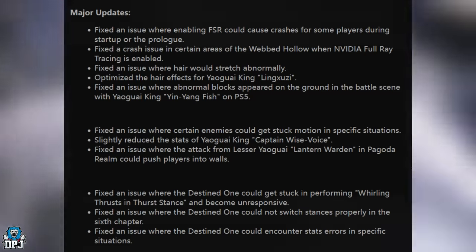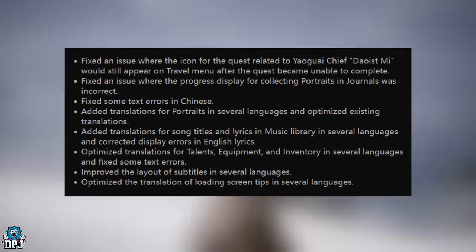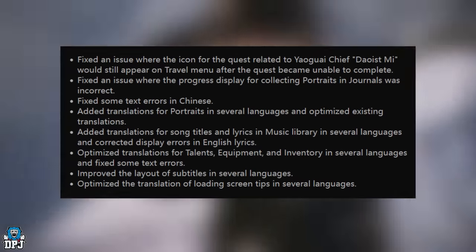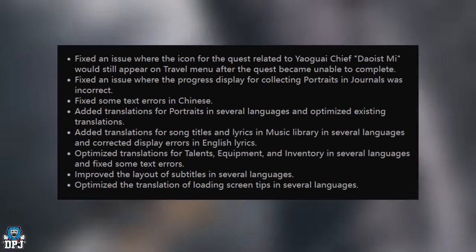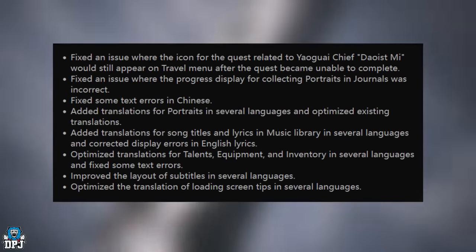Fixed an issue where the icon for the quest related to the Yaoguai Chief Daoist Mai would still appear on the travel menu after the quest became unavailable to complete. Fixed an issue where the progress display for collecting portraits in journals was incorrect. Fixed some text errors in Chinese.